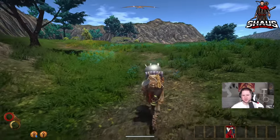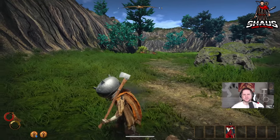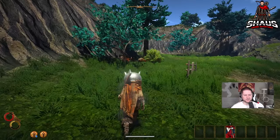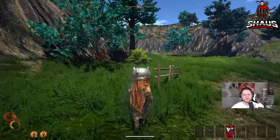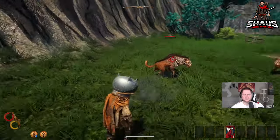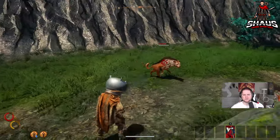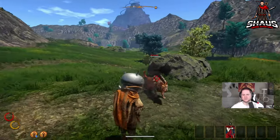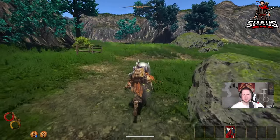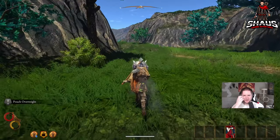Go ahead and kill this dog. We're looking for predator bones — that's what we need off them, and you can upgrade your weapon with those. Two more dogs here; they're kind of hard to fight, especially two at a time, and you can get poisoned by them so be careful. Pick up your backpack and loot them. Still no predator bones — we're really hoping for those to upgrade our weapon.